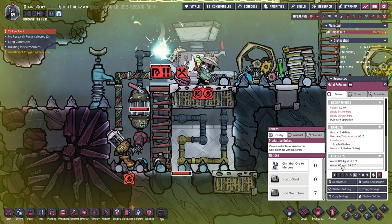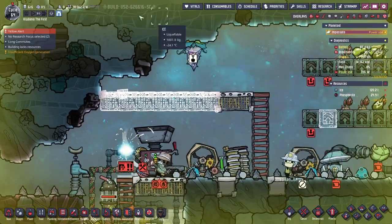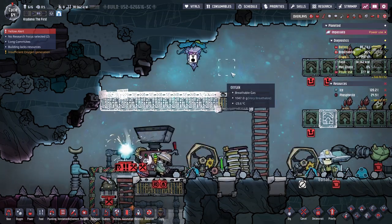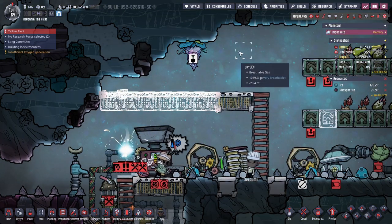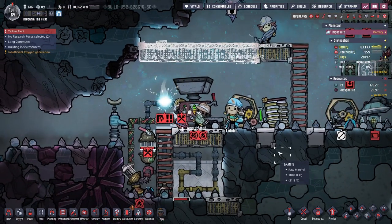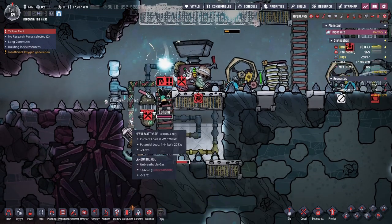We need this to go down to zero. What I'm doing here is I'm just going to construct an area for other processing stuff, like a rock crusher and whatnot. But so far, this is just a nightmare over here.